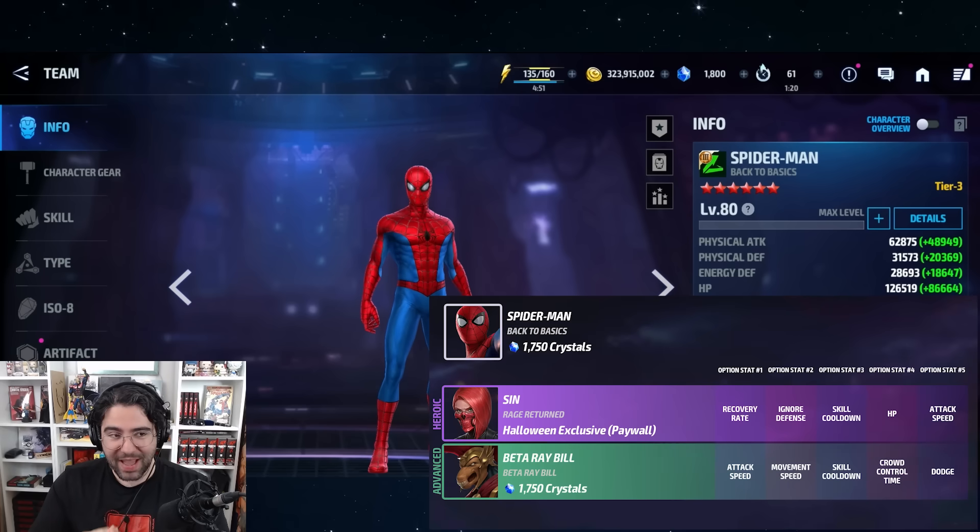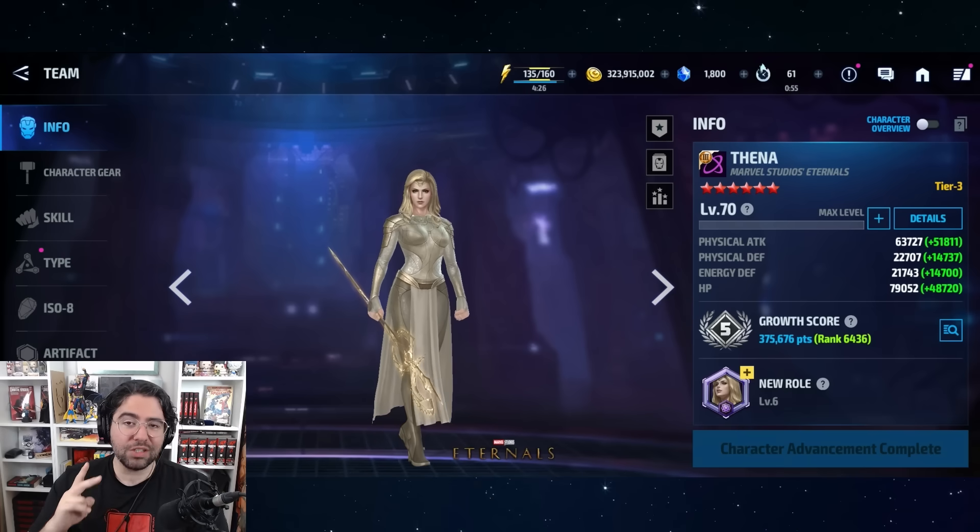Spider-Man's Back to Basics is an optional for both heroic Sin — not so great since she's mostly a support — and Beta Ray Bill. I want to mention this one in a cheeky way because it's funny to have two uniforms for the same character both be decent optionals. They're both, in a way, meta characters, so having Spider-Man as an optional for both is kind of funny.